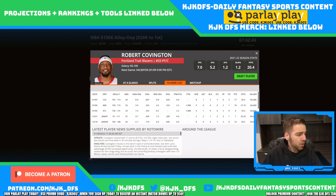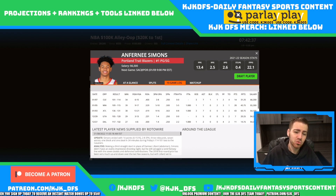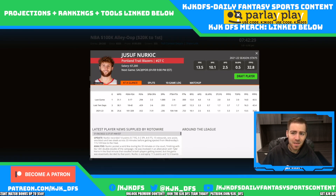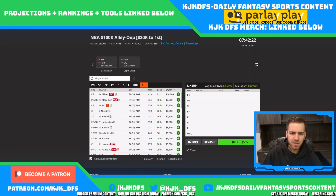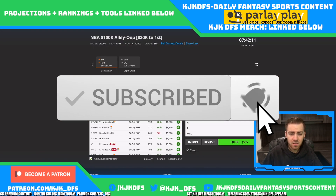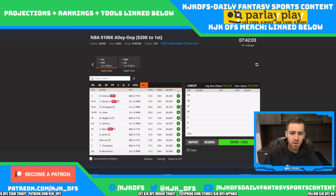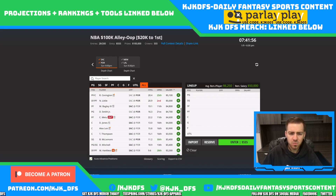Nassir Little at 5k is my favorite play from the Portland side. Anfernee Simons — as long as there's no Damian Lillard — is a fantastic play at 6.5 on DraftKings; that's just too cheap in this game environment. Jusuf Nurkic and Norman Powell are both priced at 7k. I'd much rather go to Nurkic than Norman Powell in that price range. Norman Powell is very score-reliant — he'll need to drop 30 points for you to really be happy with his price tag.